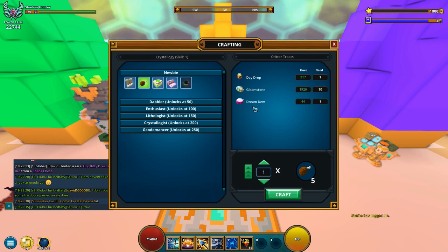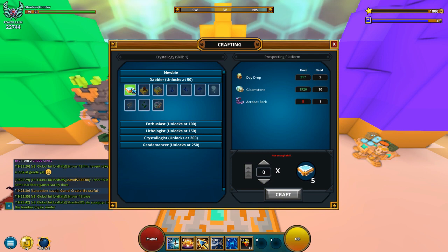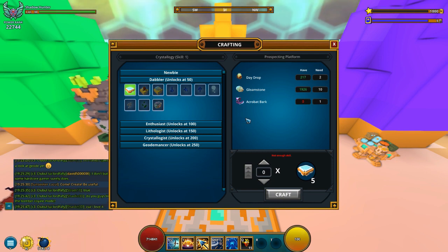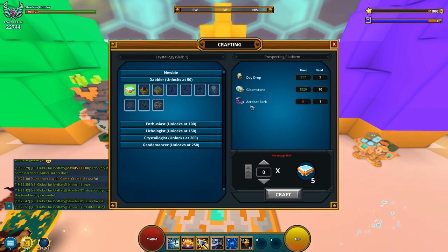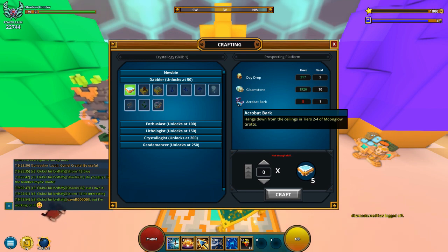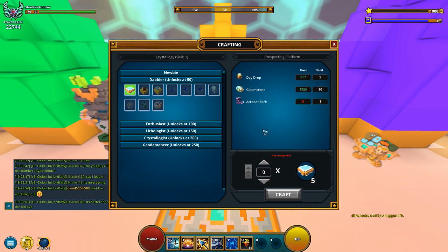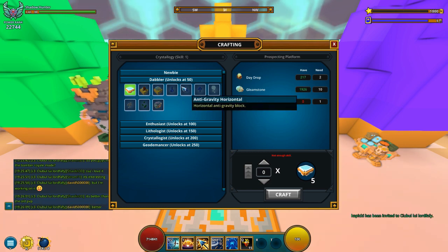So that's from 1 to 50. Next is from 50 to 100. Here you want to make the prospecting platform — it costs 2 trade drop, 10 glam stones, and 10 acrobat bark. These are from tier 2 to tier 4 in the moon glow grotto, through the purple portal. You make 50 of these until you hit 100.